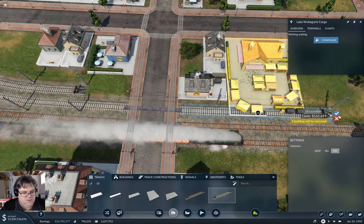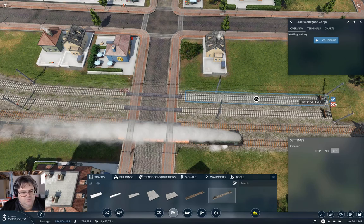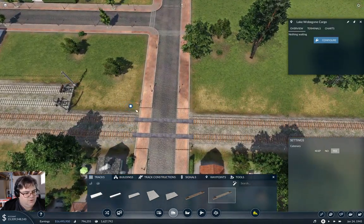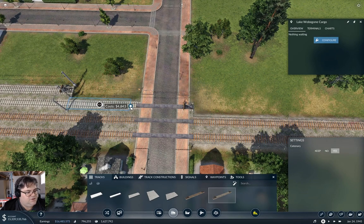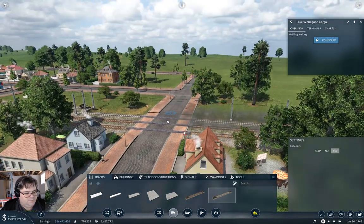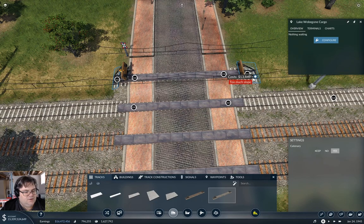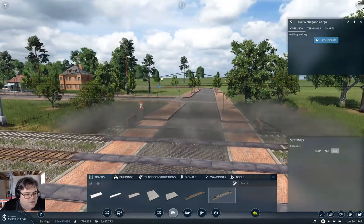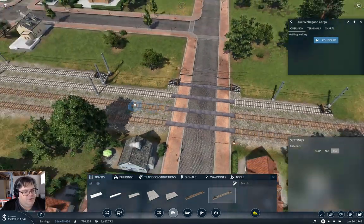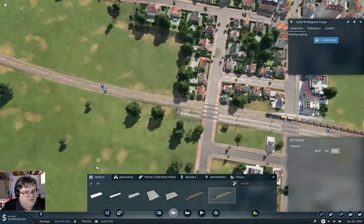We need to get the track out of the town. We've got one more crossing. In case you haven't been watching the previous episodes, the reason I'm doing the level crossings this way is it keeps them flat. If you draw it too far you get this unflat thing, but if you do it right you get a flat multi-track crossing, and that gives a much nicer end result — it doesn't look wonky.